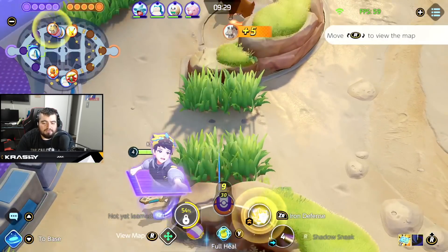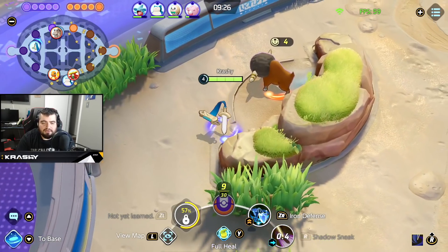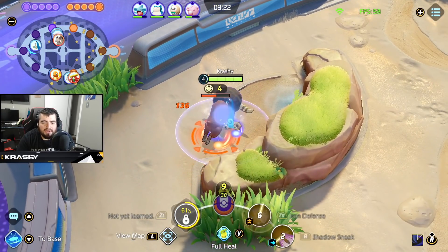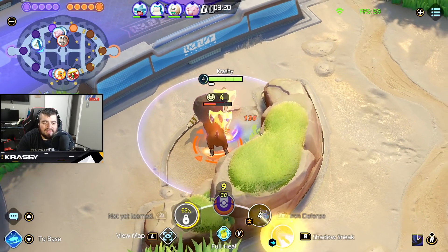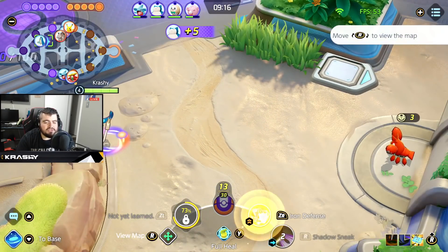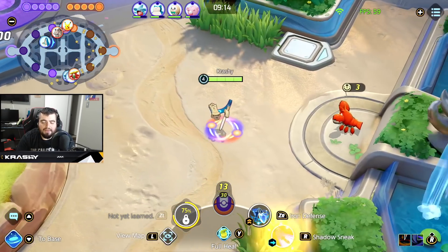For clearing, you want to use Shadow Sneak and Iron Defense. Right here I'm going to Shadow Sneak, step out of the way of the knock-up, turn on Iron Defense — it hits me, I get a stack — and then kill it with Shadow Sneak. Just use everything you have, and make sure you're hitting inside the triangle for your boosted auto.